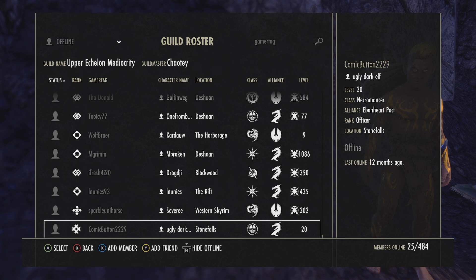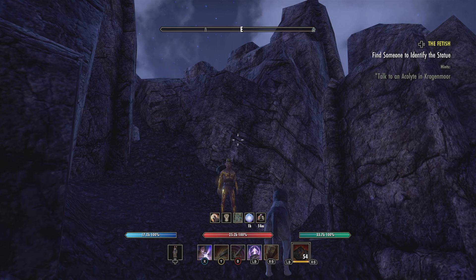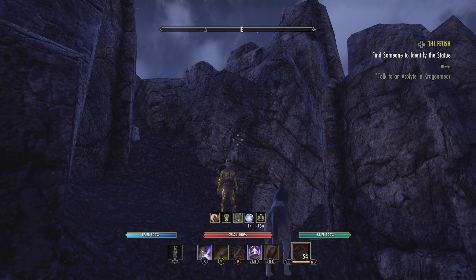If you're on the Xbox North American server, you can join my guild — Upper Echelon Mediocrity, just like the YouTube channel. Right now we have 484 total members and 25 people online. The closer it gets to the expansion, the less people come online — the vet players are mostly just taking it easy. My friend is off in California doing some music — good on you brother. It's kind of a lull, but it's going to get lively when the new expansion drops. Even if you're not buying the expansion, join the guild and people will help you out. Send me a message on Xbox — my name is Coyote, C-H-A-O-T-E-Y — and I'll get you in as soon as time permits.